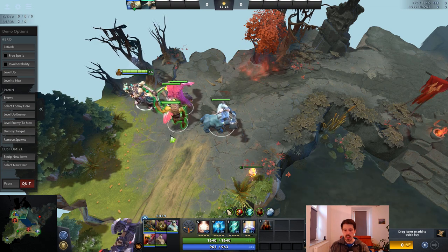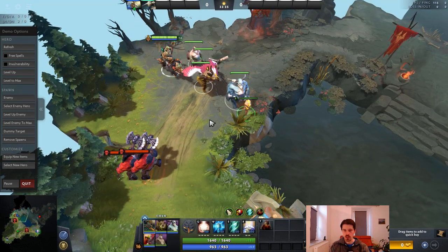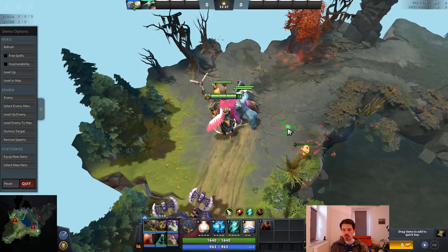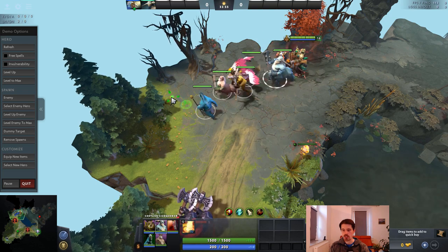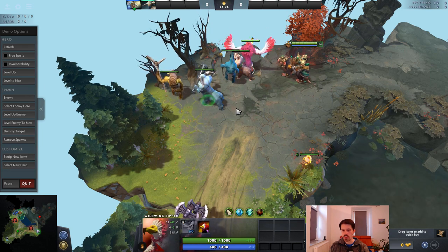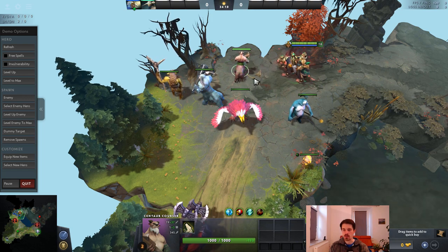My control groups 1 through 5: 1 is my main group, and 2, 3, 4, and 5 are individual creeps. So if I want to cast a net, I press 2 and cast it. If I want all units, I press F2. I have a Darktroll Summoner on 2, Centaur Conqueror on 3, Wildwing Ripper on 4, Frostmage on 5. One creep doesn't have an extra control group because it's just a cloak creep that doesn't do anything special and doesn't require particular micro.